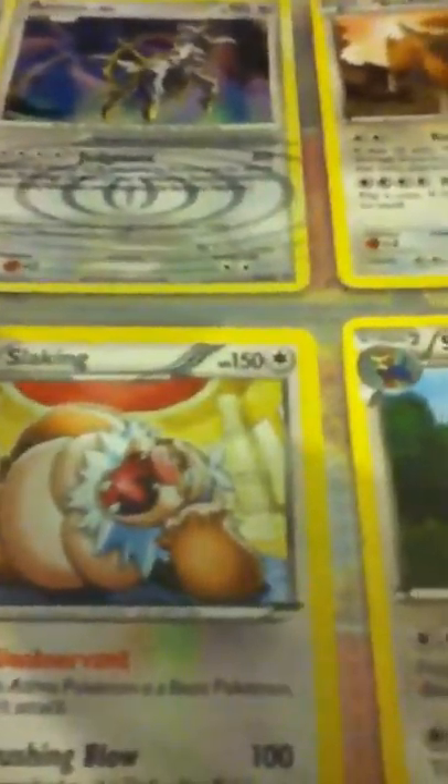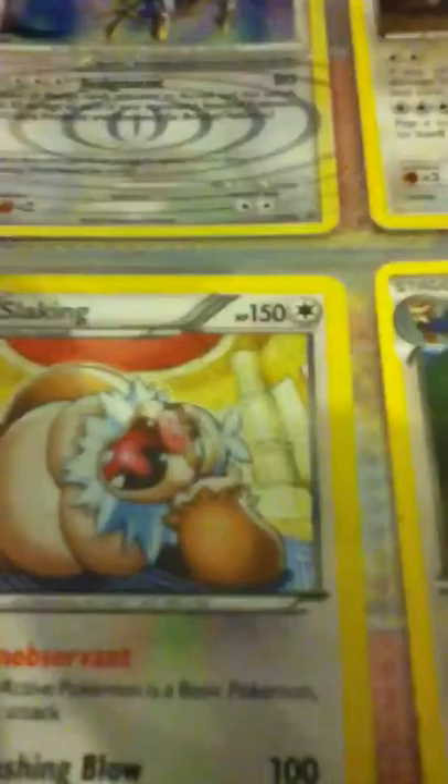I've got Arceus Level 100 — Normal type — Bouffalant, Bouffalant with Gold Breaker, Slaking holo, Stoutland, Unfezant Male, and Unfezant Female, and Arceus Level X, which is a fake one. And this is the best one of all — I got it from the Oshawa tin. It is Arceus Level X, in mint condition. Really cool.